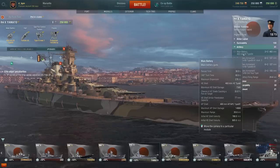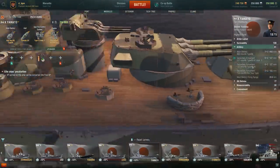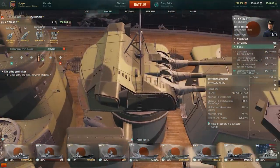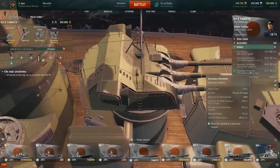Any ship's specifications can always be seen to the right of it, and if you expand all the tabs and click any particular armament type, the camera will focus on it. It's a pure pleasure to examine every detail of the main and secondary guns, AA armament, and torpedo tubes.